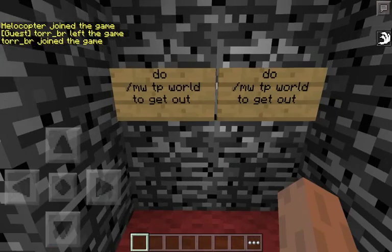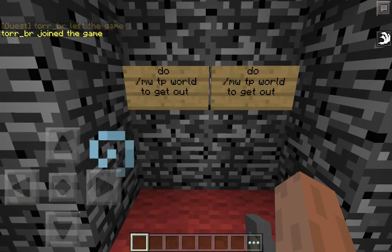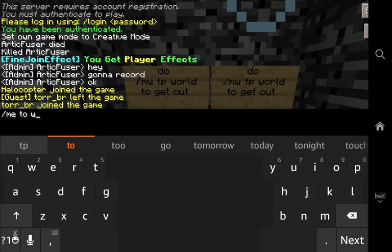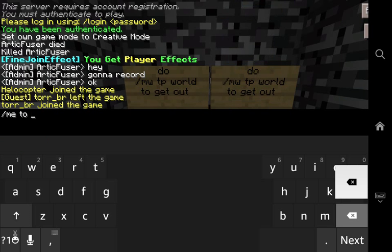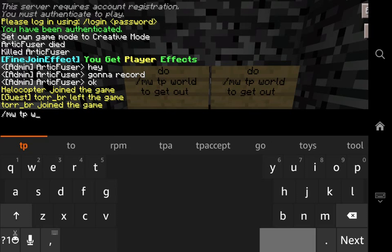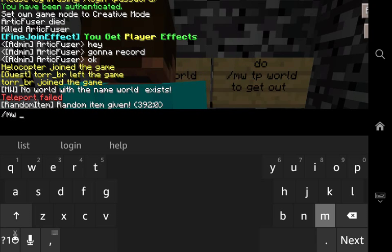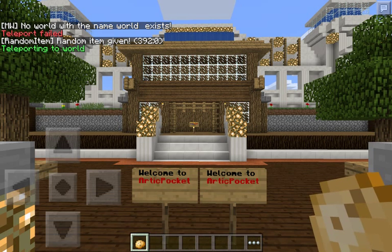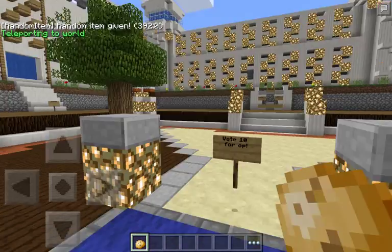So if you register and log in completely, you have to do slash MWTP world to go to the real spawn. Just do like this — slash MWTP world. Okay, this is the spawn. Pretty big, right?